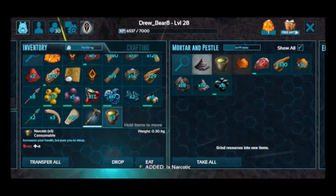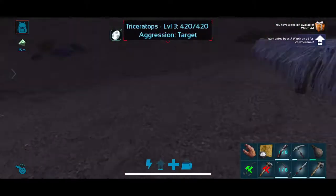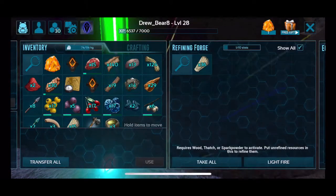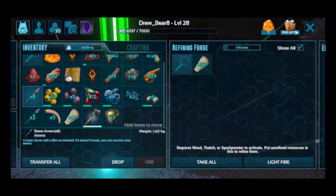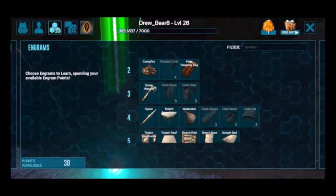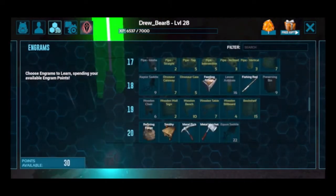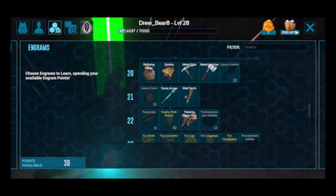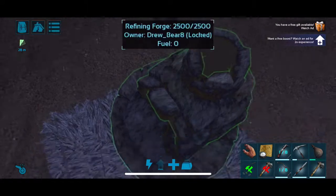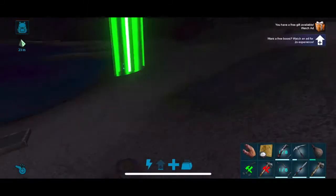Then what you want to do is make some Arrows. I already have some because I have a Crossbow, just in case there are more than one Triceratops, because these Triceratops are low levels. What you want to do is go to Crafting, go to the Triceratops saddle. You also need to have a certain level — it's 21. So what you want to do is get to level 21 and get the Triceratops saddle. It'll make your life so much easier.